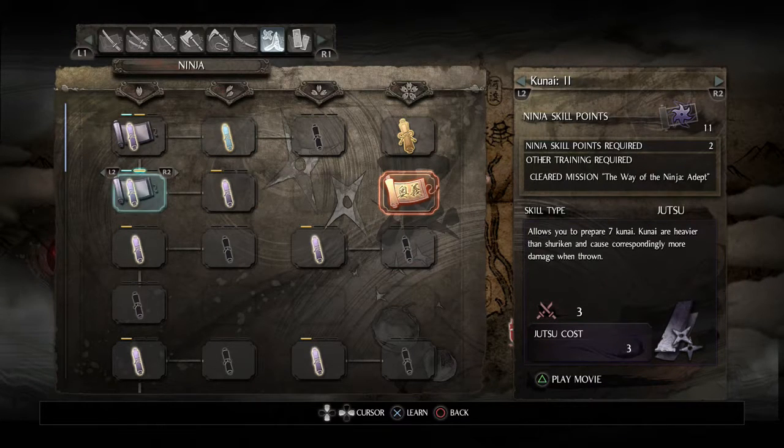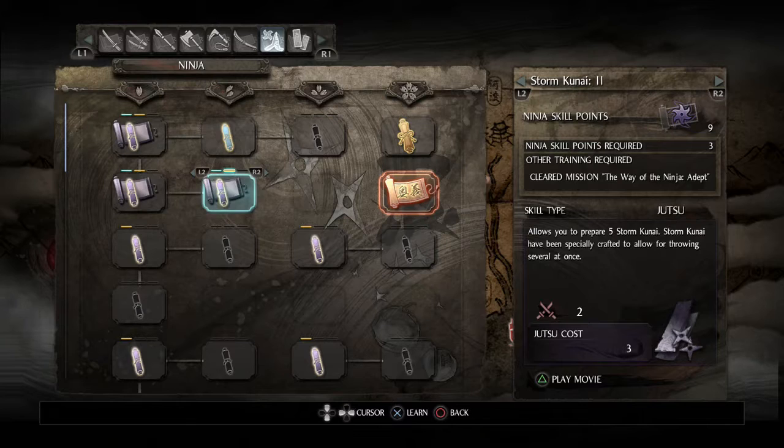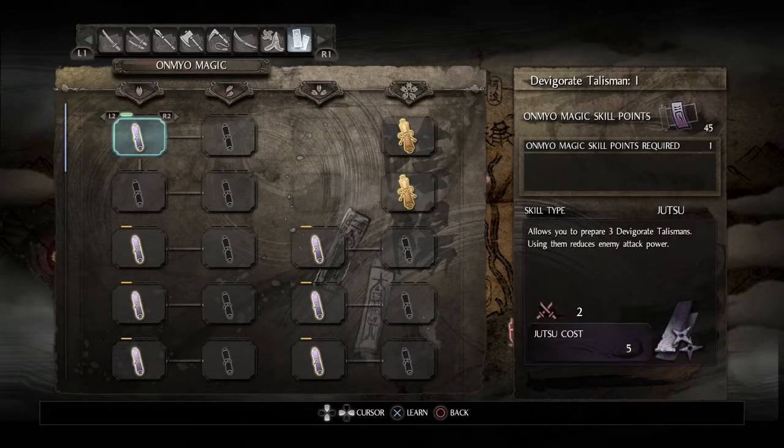I don't have too many points left. I should pick up Storm Kunai - they seem pretty awesome. Then I have nine points remaining if I feel like using something else. Onto Onmyo magic - let's pick up the mastery skill immediately.